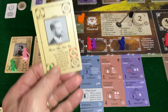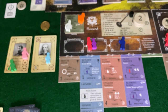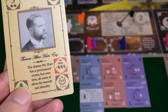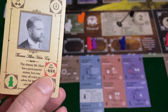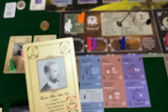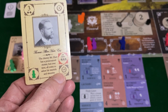Then we have a promo card — very interesting. Let me get my glasses. Thomas Allen Hurt, Esquire: the clumsy Mr. Hurt has a pronounced stutter, but over time all come to adore his warmth and sincerity. On draw, I lose three victory points or three reputation. Holy smoke! But I think this is the first time I've actually ended up playing him. He will get a VP card. I believe he goes into the discard pile and not the active hand — there's somewhat of a delay while people get to know him. So he's in my discard pile.